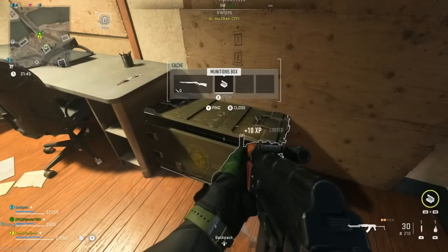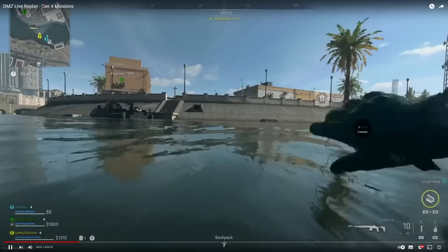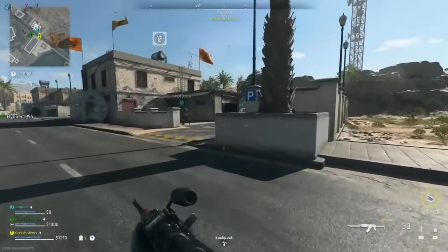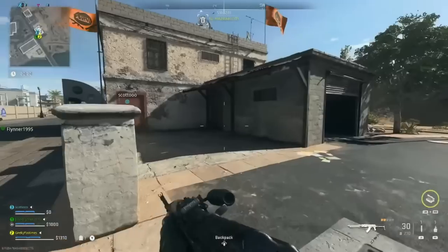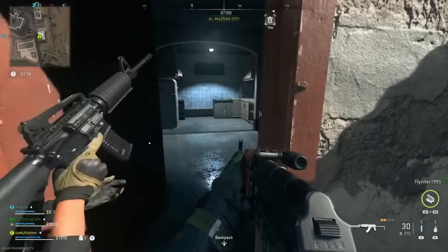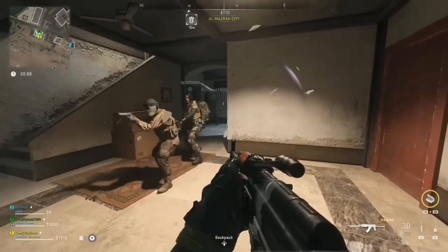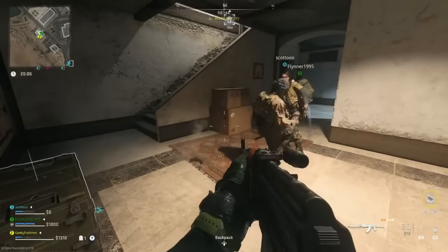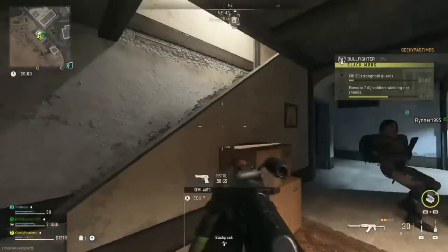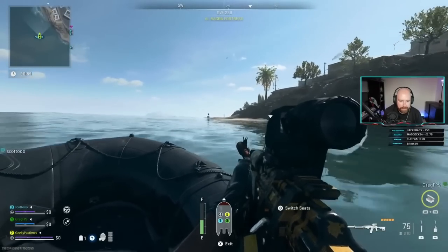Bullfighter is quite simple — kill 30 stronghold guards by going into lots of strongholds, and then execute seven Alcatala soldiers wearing riot shields. The easiest way with two players is to have one get the riot shield guard's attention while the other goes behind and executes them. Solo, you'll probably need stun or flash grenades to get behind them without them turning around. To find riot shield guards, there are normally two in every locked stronghold, and in Rohan Oil down in the tunnels there are about five or six, so you can get this done very quickly.